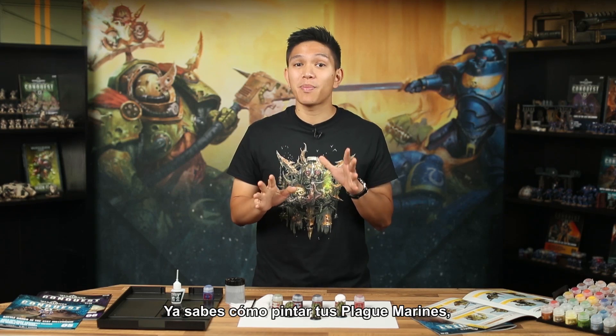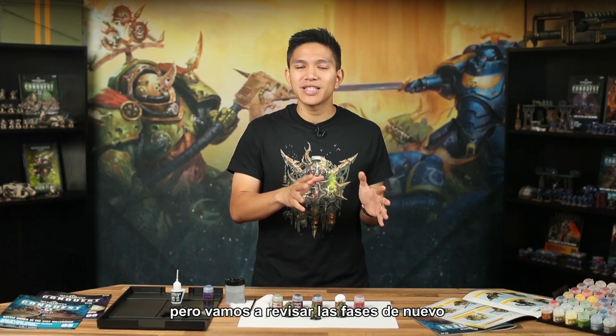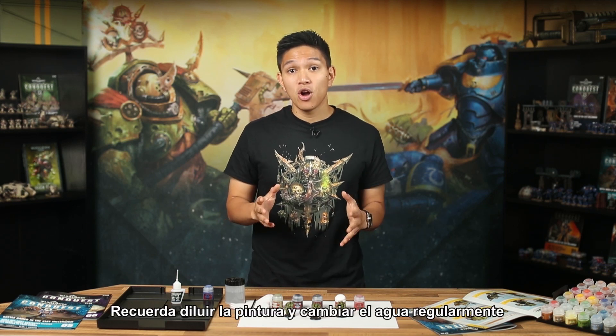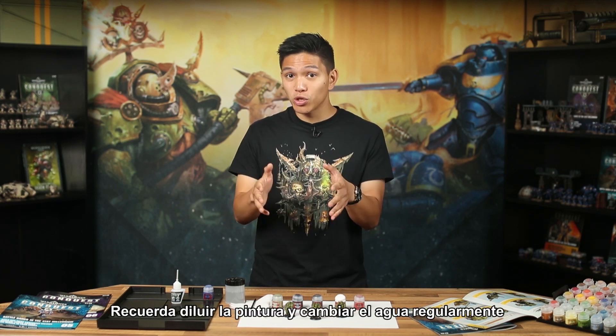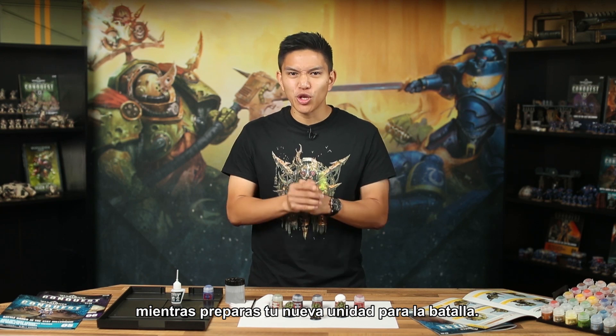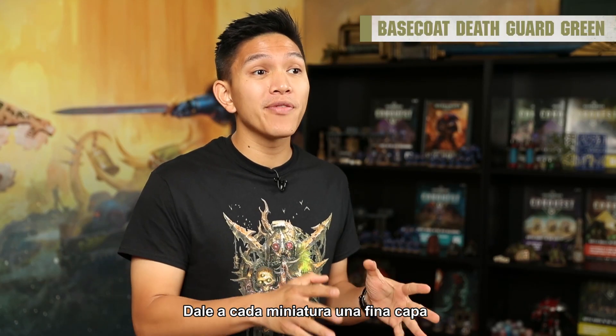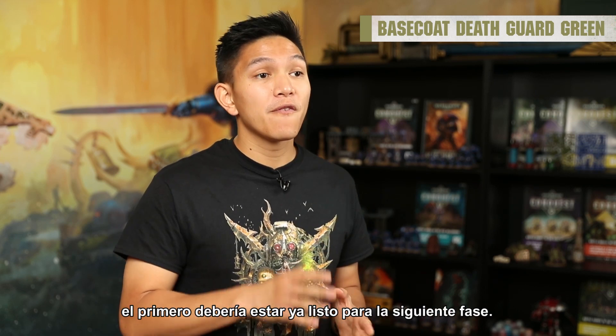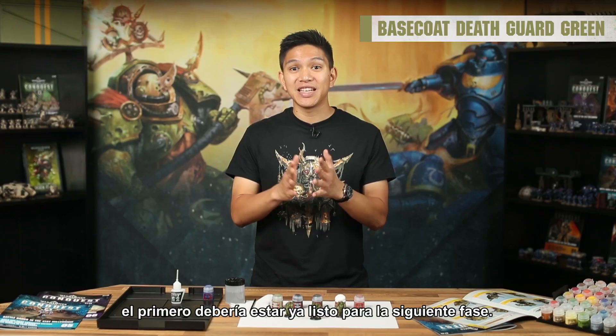You already know how to paint your Plague Marines, but let's go through the stages again just as a refresher using the guide in Issue 6. Remember to thin your paints and change your water regularly as you prepare your new unit for battle. Give each model an all-over thin coat of Death Guard Green. By the time you finish the third, the first one should be just about ready for the next stage. Remember, the paint will go from shiny to matte as it dries.